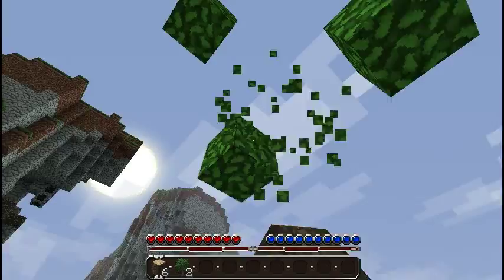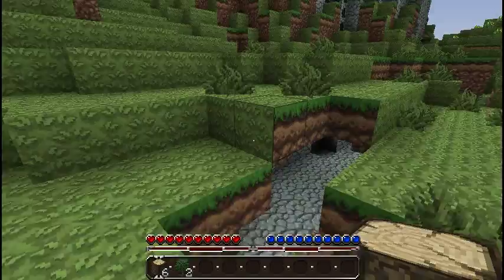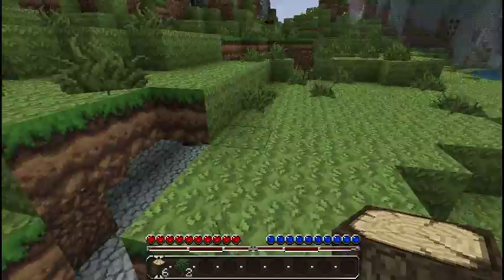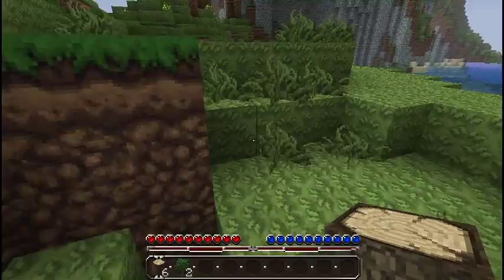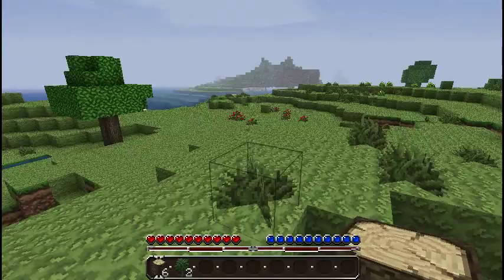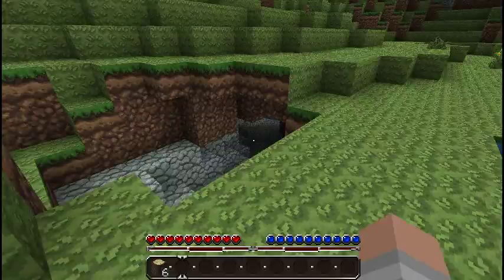Just breaking down some trees. We didn't get much from that, did we? We've got actually a pretty good seed here. There's not much here in this area, but we do have lots of coal in the side of the mountain there, so we should be good. I'll plant some trees — just got to conserve, you know how it is. There's another cave there, that might work.